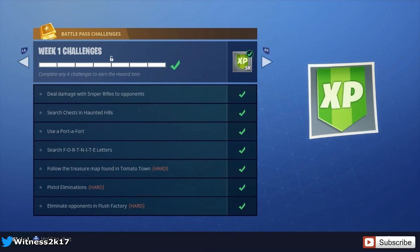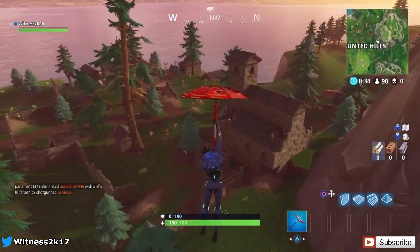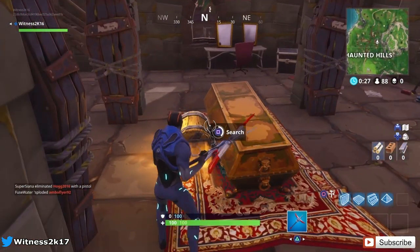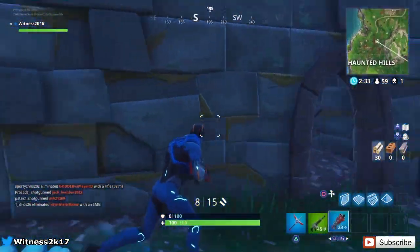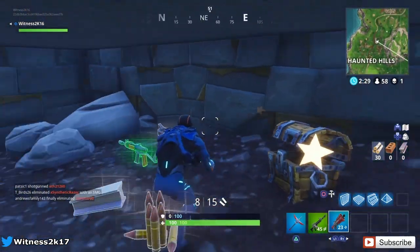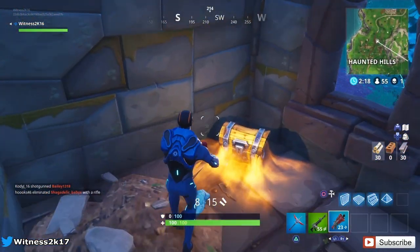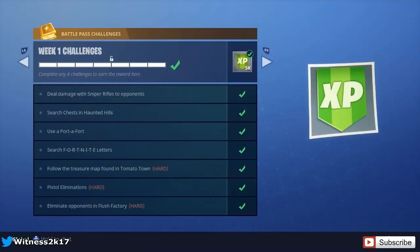The next challenge is search chests in Haunted Hills. That's easier said than done because yes there are some chests there, but not a lot, and a lot of people are going there right now. You've pretty much got to get in, grab a chest, and if you die straight away just reset and go again. The max I could get was three chests in one landing, but just keep jumping out of the bus and landing there until you complete it.